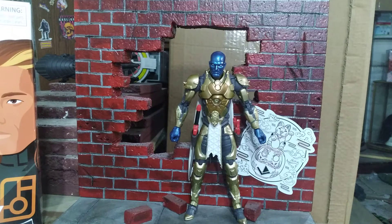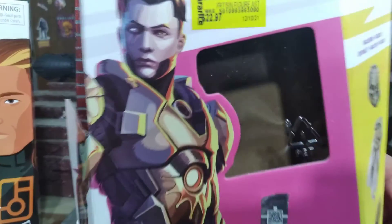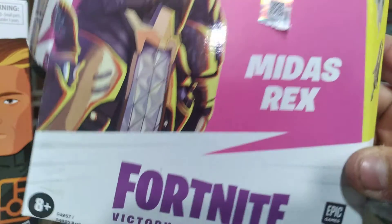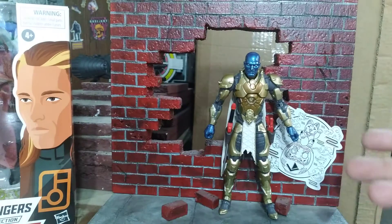I actually got a Fortnite figure — Midas Rex — and I saw it on clearance for $11 and thought, I can custom that. His body looks like a Zordon body from Zordon of Eltar. So, bright idea: grab a blue Marvel Legends figure and throw it together with another Hasbro creation.